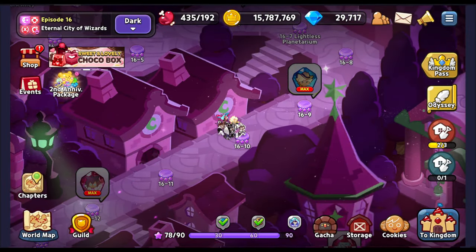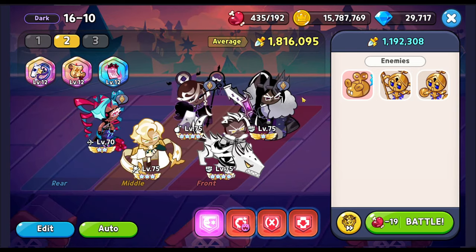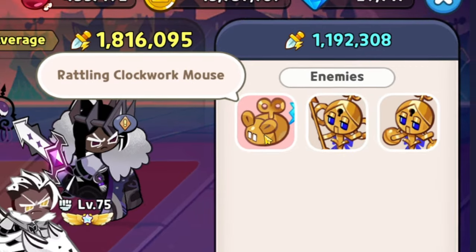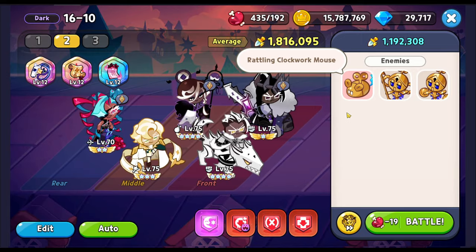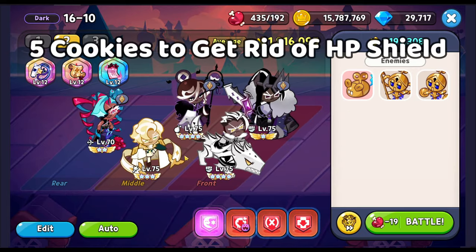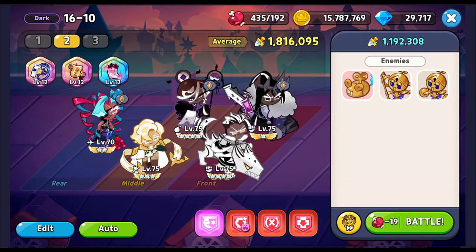In this video I'm going to talk about how to clear 16-10. As you can see on the screen, we have some different cookies — these are the cookies that are able to remove the shield that the rattling clockwork mouse generates. This enemy continuously regenerates an HP shield whenever it attacks your cookies, which is why it's almost impossible to beat without shield breakers. These five cookies are all options to remove the HP shield.